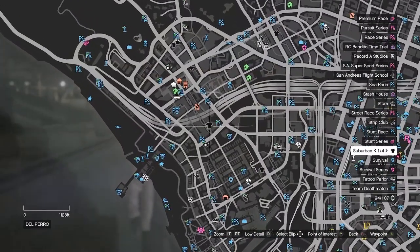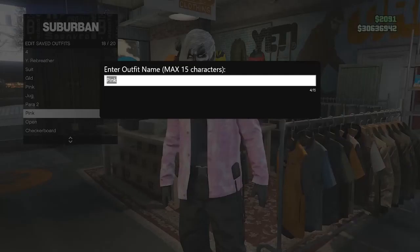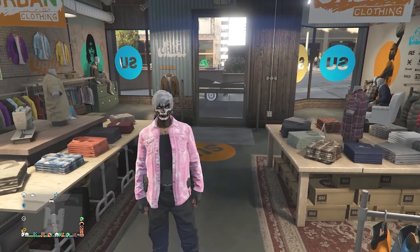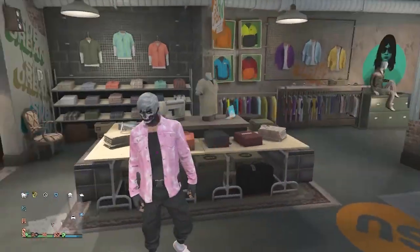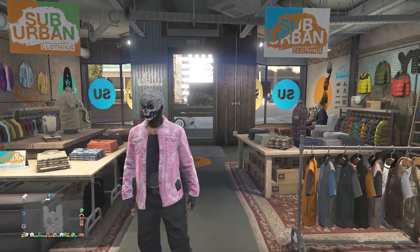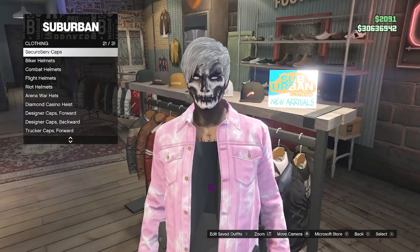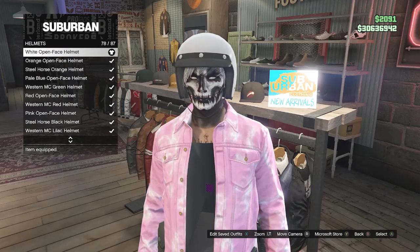Now we're going to add the pink thermal quad lens — head to the clothing store. Save your outfit first on any slot, then back out of your tops. You may need to switch outfits and wait for the loading circle. If you don't see a loading circle, wait about 30 seconds to a minute, then restart your game. After restarting, at the clothing store go to hats, then helmets on slot 16, and buy the white open face helmet on slot 78.